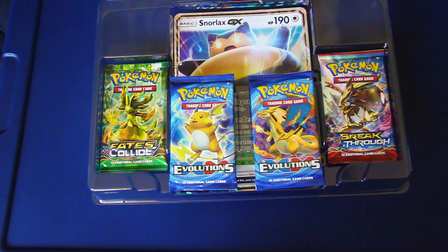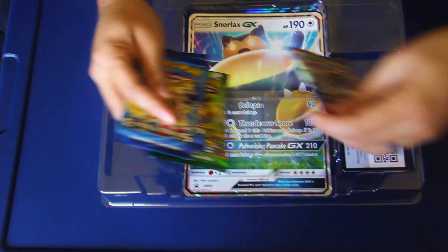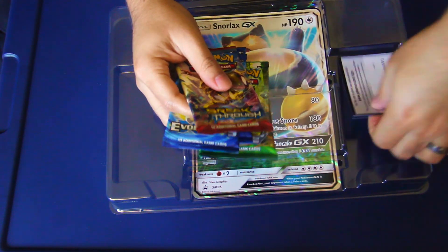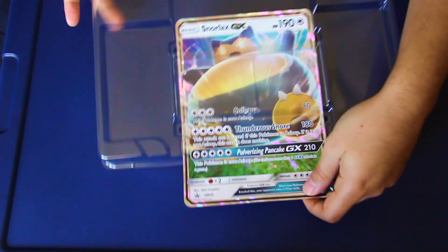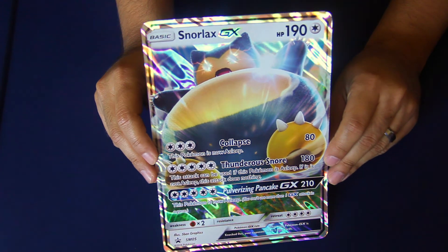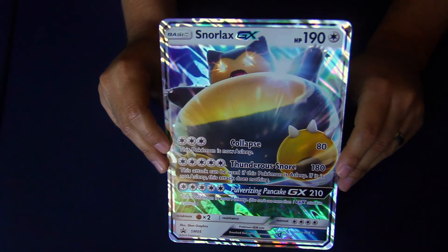We've got two Evolutions packs, one Fates Collide, and a Breakthrough booster. They should have included some snacks in here to really make me feel like Snorlax — at least a Poké Flute so I could wake him up! He looks pretty awake right there. And there's the big card — we're sliding it out. I want to see somebody actually use this in a game; it's almost as big as my head, and I've got a ginormous head.